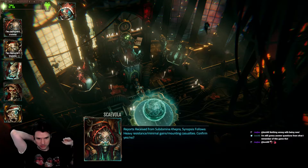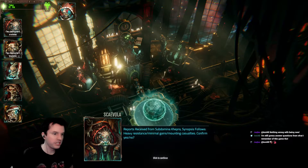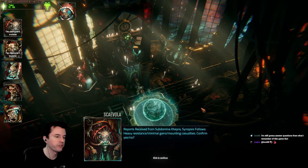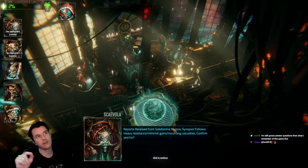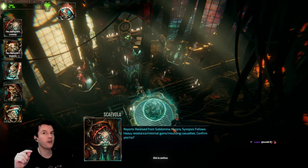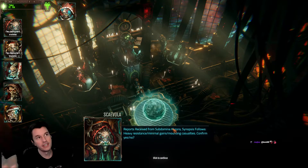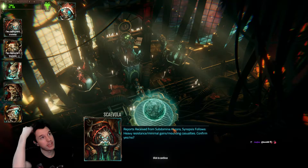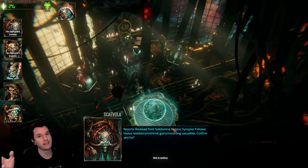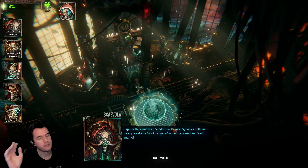So I can answer questions about what I remember from this game, though I'm kind of new here. Reports received from sub-dominant Kepra: heavy resistance, minimal gains, mounting casualties. So we did have a character named Birdtree in Chaos Gate Daemon Hunters. Aura was my main tank, and then Aura got injured, so I had to make another tank just for one mission, and that became Birdtree. And then Aura came back and just stole the show again.